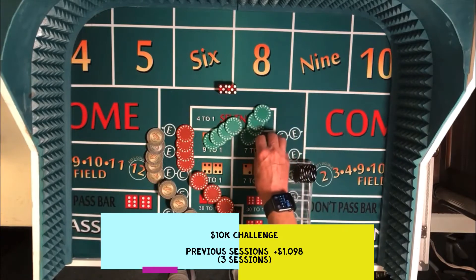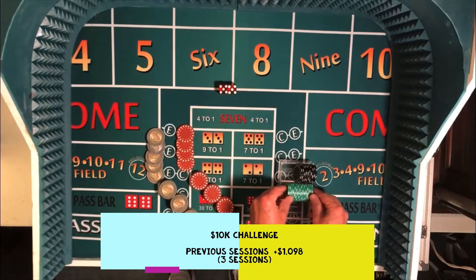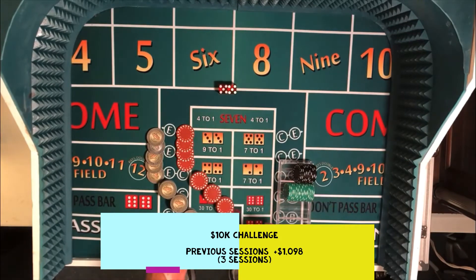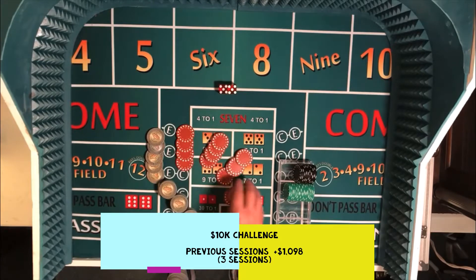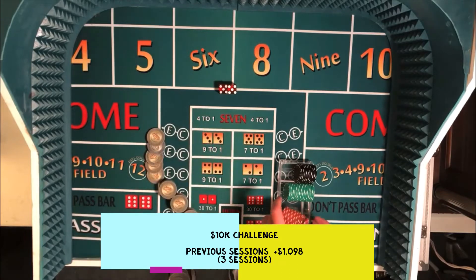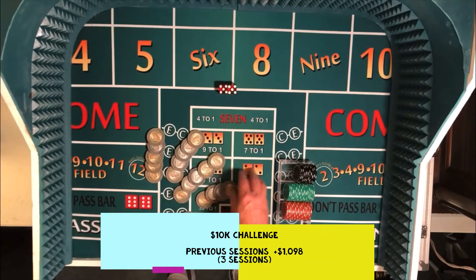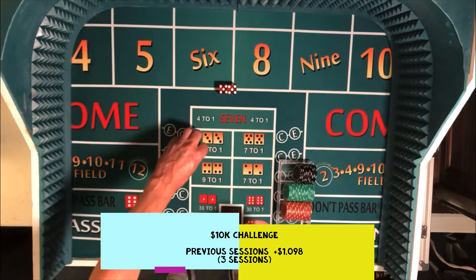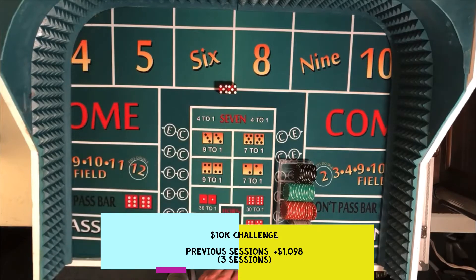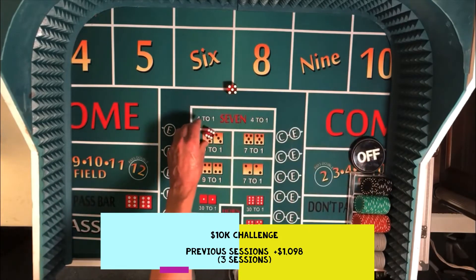We've got $1,000 in the black $100 chips, $400 in the green $25 chips, $80 in the Redbirds — the $5 chips — and finally $20 in the $1 gray chips. I'm liking these new chips we've got. We picked these up at an auction for $20 last week, and I think they show up a little better than the solid ones did and they're a little easier to follow around the board.